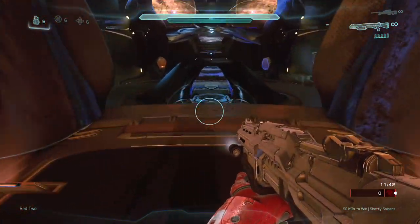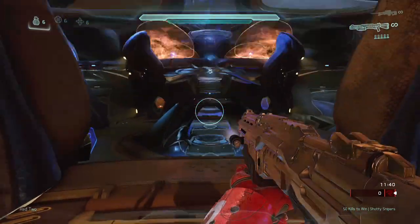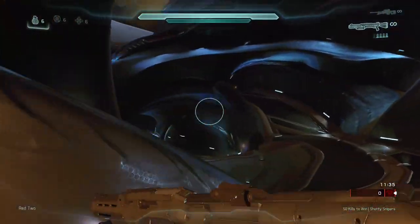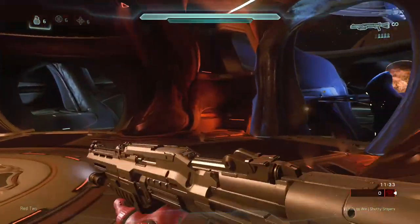What's going on guys, Sergeant Slug here and I'm going to show you guys a cool little jump I found on the map Truth in Halo 5. I'm not sure if this is just common sense but I haven't seen this yet, so I just thought I'd show you guys. You're going to spawn in one of the rooms right here.